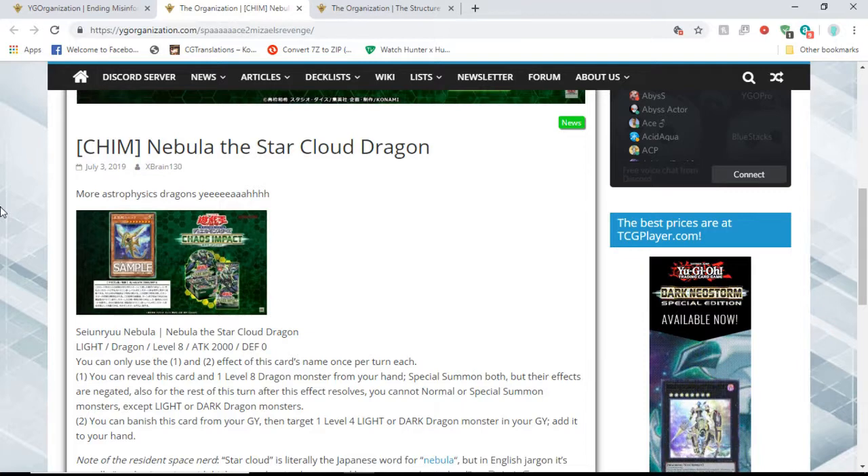But Chaos Dragons usually play Lightsworn, and it looks like this card is wanting you to build only dragons. So there might be a deck sometime down the line besides Blue Eyes that can use it.